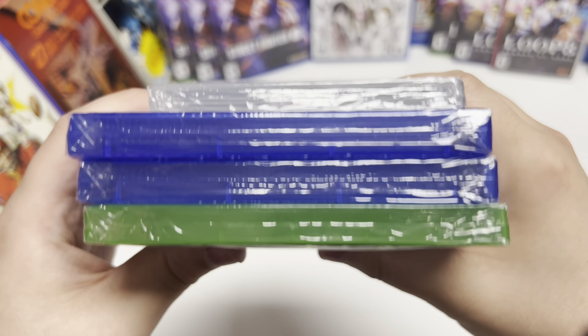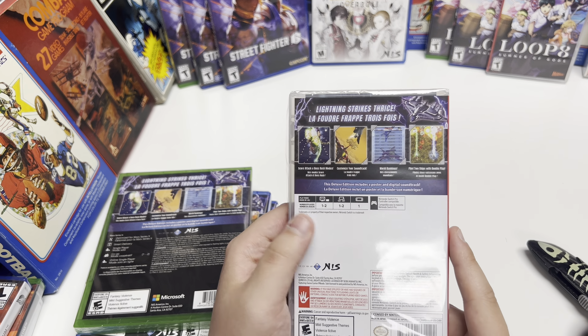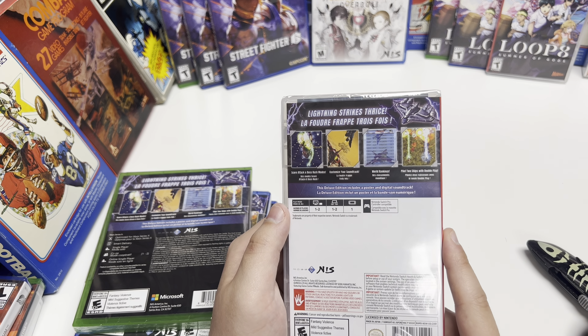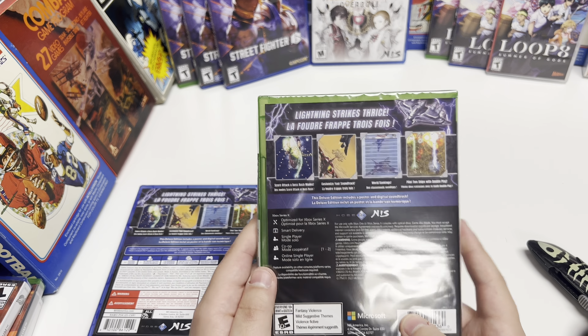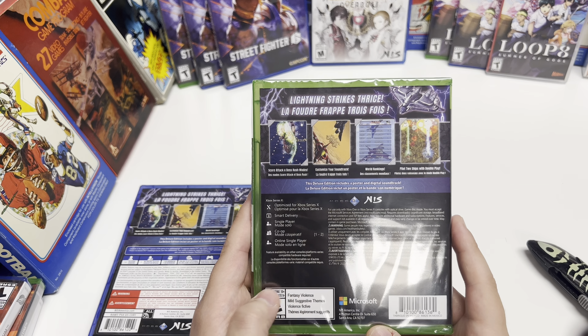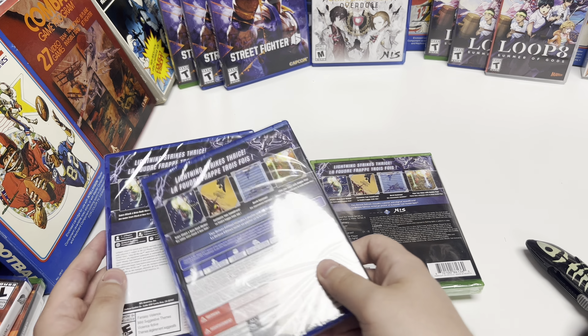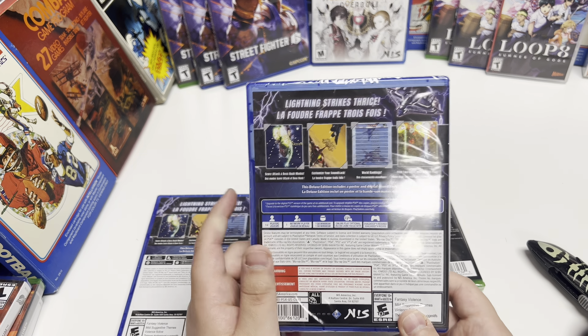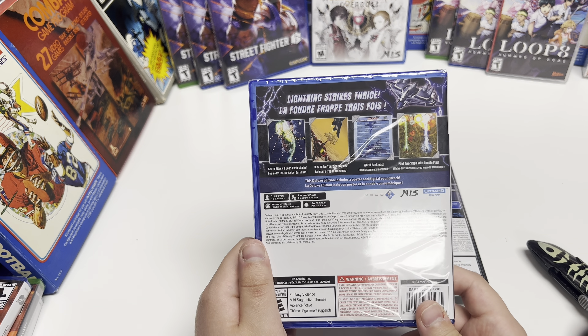These are y-fold copies. Starting with the Switch, it says: lightning strikes thrice, score attack and boss rush modes, customize your soundtrack, world rankings, and pilot two ships with double play. It is one to two players, Nintendo Switch Pro Controller compatible. For the Xbox Series X and Xbox One, it is optimized for Series X through Smart Delivery, single player co-op, and online single player, one to two players. For the PS4, one to two player, one network player, one gigabyte minimum, online play is optional, and DualShock 4 is required. Lastly for the PS5, it is one to two players, one network player, network features, and one gigabyte minimum.